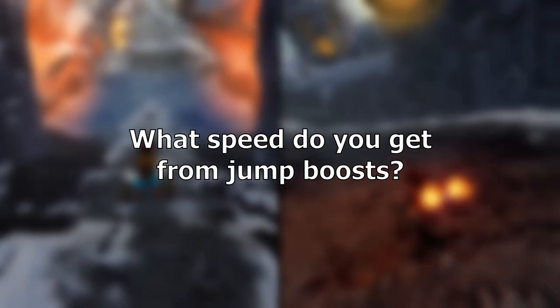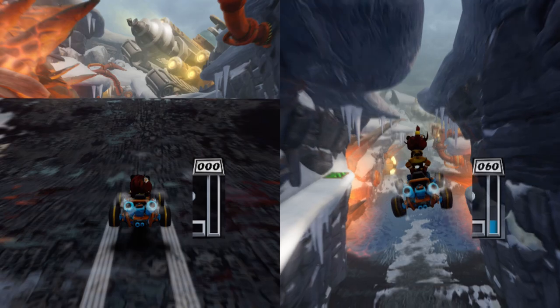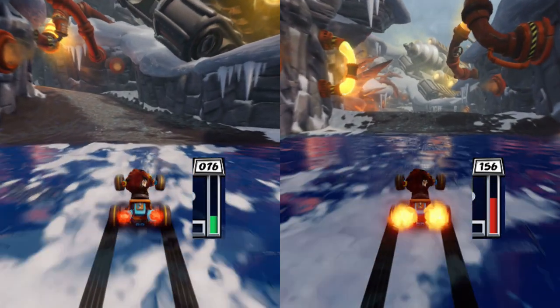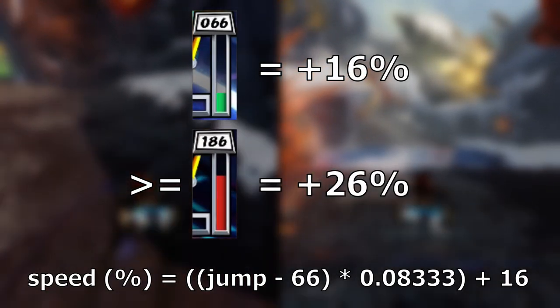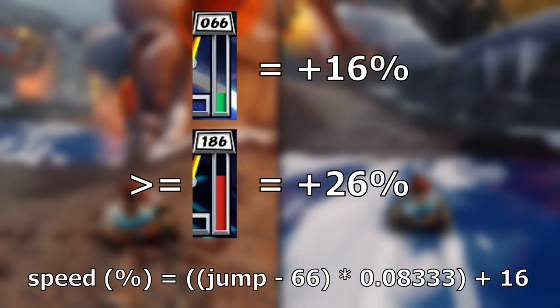What speed do you get from different jump times? While you only get fixed amounts of reserves from different jump times, the speed you get when you land is actually variable. This is a little hard to test so the numbers aren't very accurate, but you get about 16% speed for the minimum jump boost, up to about 26% for 186 frames or above.